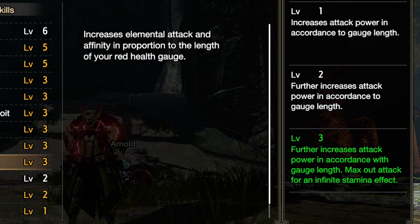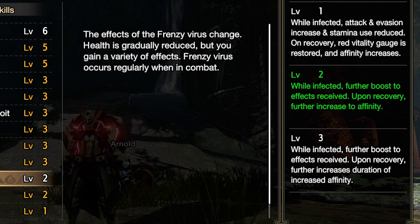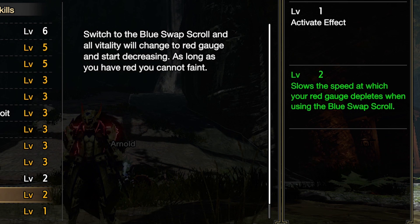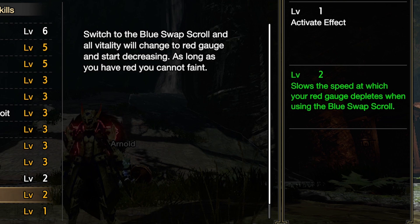We'll be trying to increase the length of the red health gauge so we'll always be at max damage. I might have to change my cat for this build. Even when you heal, it remains red — I'll explain in a second. That's due to Berserk: switch to blue scroll and all vitality will change to red gauge, which is basically the recoverable health that adds whenever you get hit. So all of that is going to be red, but even when you heal, it remains red.